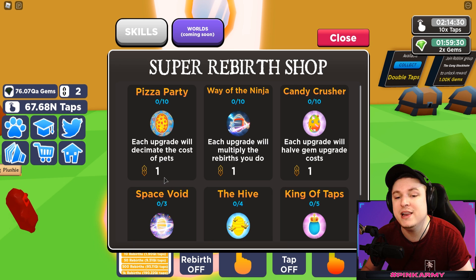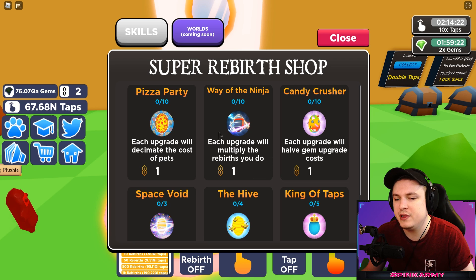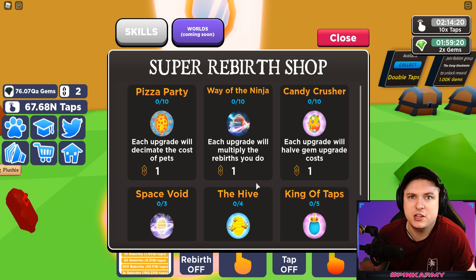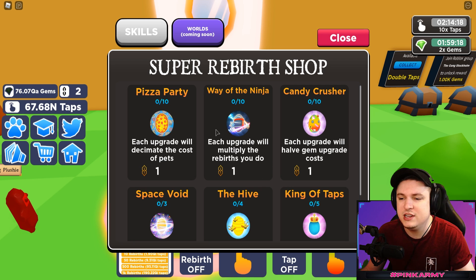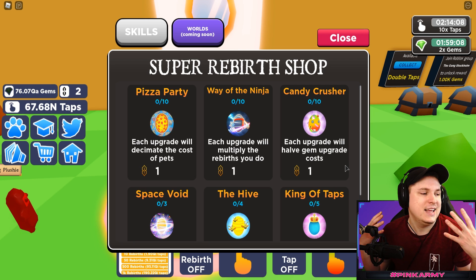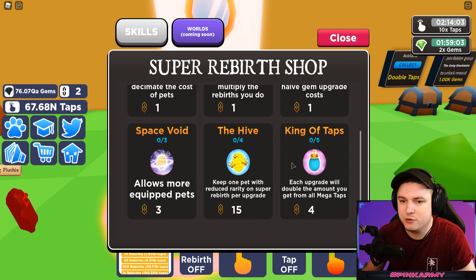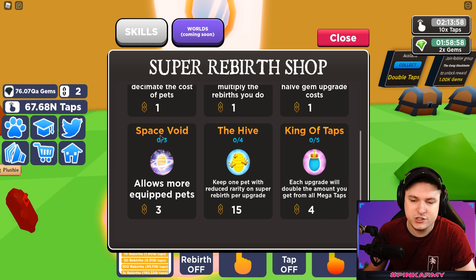Pizza party will help you progress through the game a lot quicker. Then we have the way of the ninja - each upgrade will multiply your rebirths, probably doubling them. Then there's candy crusher which halves the gem costs on upgrades. These cost 1, 1, and 1 token respectively, while others cost 3, 15, and 4. Sell Space Void allows you to equip more pets, which is pretty cool.